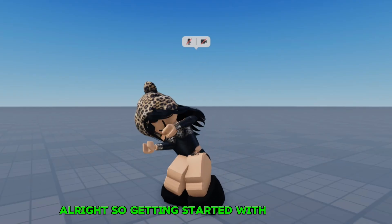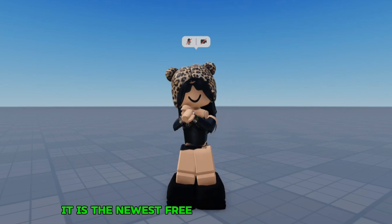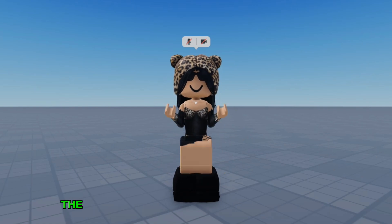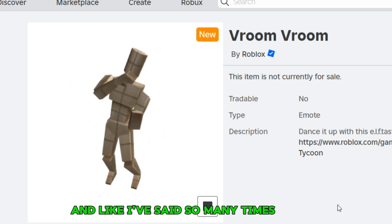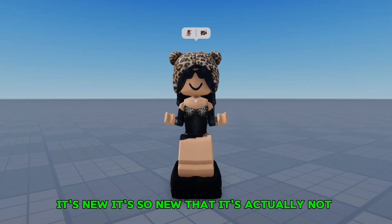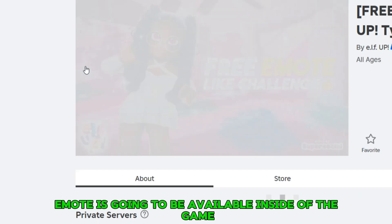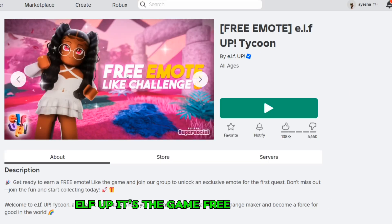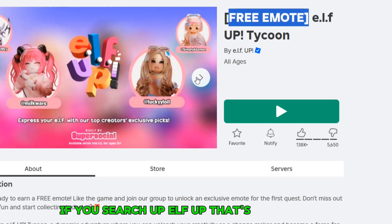Getting started with the emote — here's how it looks like. It is the newest free emote at the moment. The name of the emote is Vroom. It's so new that it's actually not available yet. The free emote is going to be available inside the game Elf Up — it's called Elf Up Tycoon. If you search up Elf Up, that's fine as well.